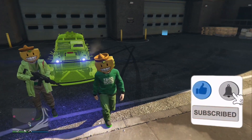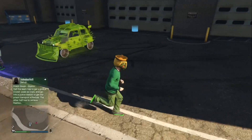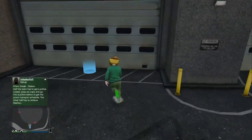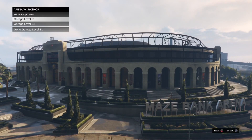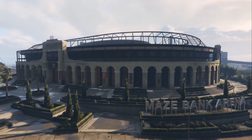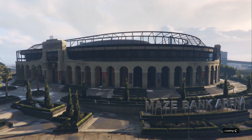Basically what's gonna happen is my friend's gonna go into a tiny number job, and while he's doing that we're gonna go inside garage B level one just like this — so you're gonna click on that and wait for it to load.